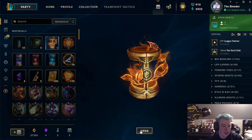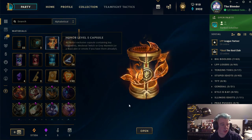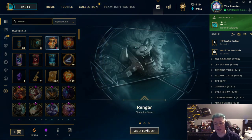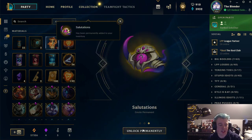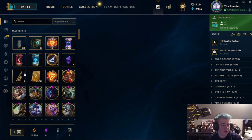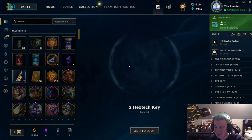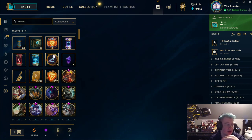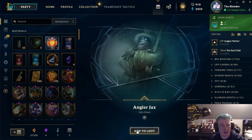I do already own all the skins — Medieval Twitch and Gray Warwick — so I'm gonna get a ward skin and an emote out of this. But normally you would get Medieval Twitch or Gray Warwick out of this. So I get Ringer, I get five key fragments, and I get Salutation. You get a free emote instead of a super epic rare skin. I don't know if already owning those skins makes the Honor 5 capsule worth it, but if you don't own those skins, the Honor 5 capsule is awesome.